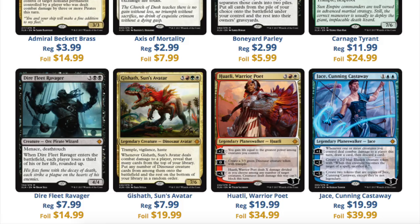Now we'll take a look at a few other ones. A Dire Fleet Ravager — it's a good card, does a lot of damage, and it has Menace and Deathtouch, so it's a very good blocker — but it costs five, and that's a lot. Then we have Gishath, Sun's Avatar, which costs eight and is worth $8. You have Huatli at $20 and Jace at $20. So between the Planeswalkers, you have them all sitting at $19.99. This is Star City Games pricing, so you can probably buy cheaper. And there's no card above $20 non-foil from Star City Games at this moment in time.